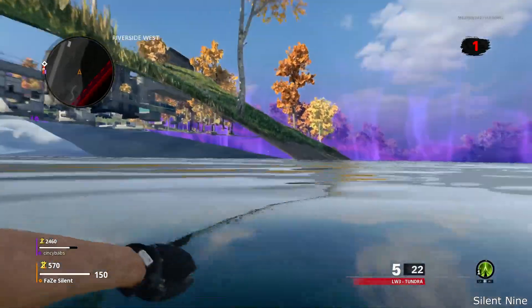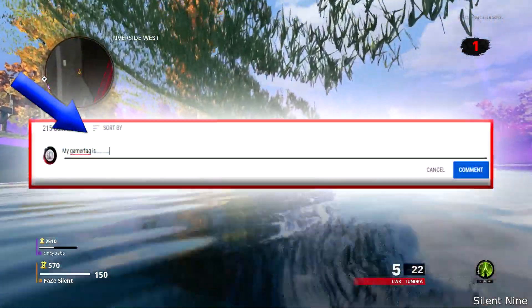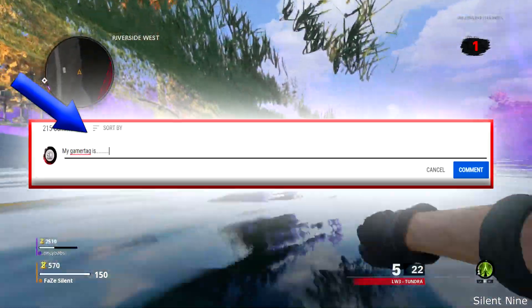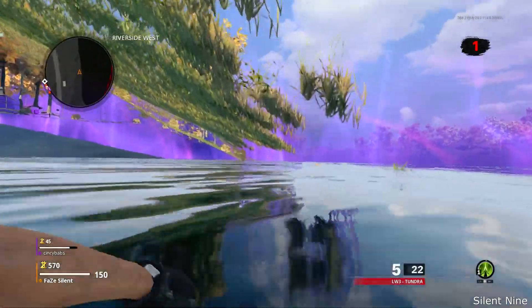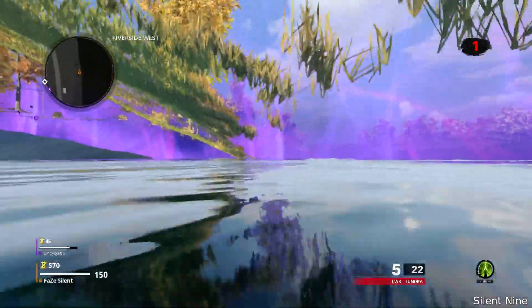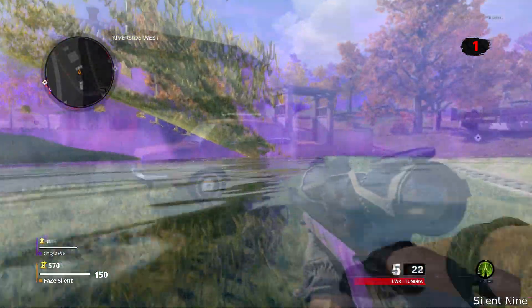First step is you do need two players in order to do this under-map wall breach. Drop a game tag down below if you want to find somebody, or join my Discord which will be in the pinned comment — there's usually somebody in there all the time. After you get two players, load up into this map and you want to get a vehicle.